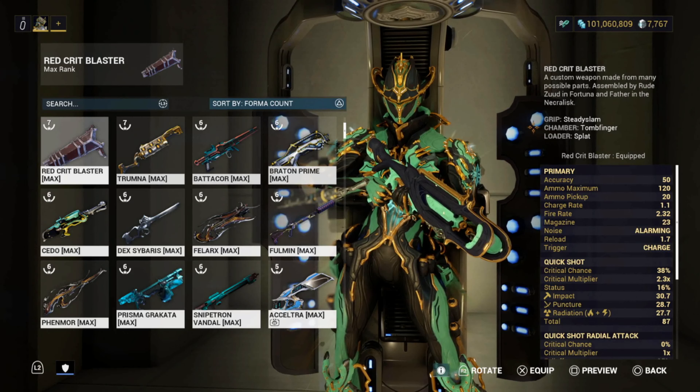Everything is on rank five so we're set — let's go ahead and test it out. Test number one is going to show you everything I have on here. I did have Primary Deadhead on, but I had to take that arcane off. It was going to help do more damage, but it's very annoying to constantly try to get headshot kills to activate it.